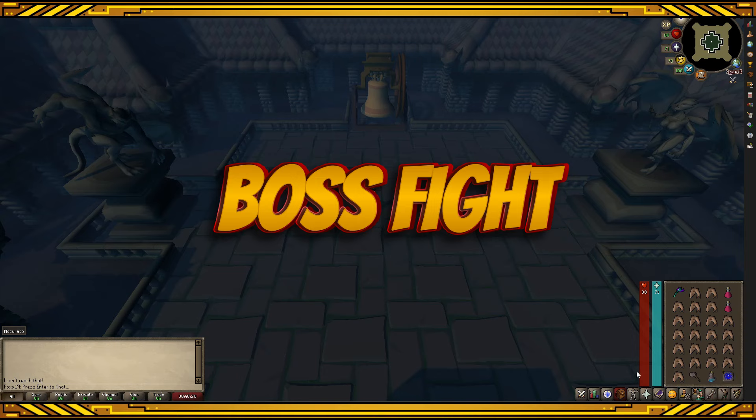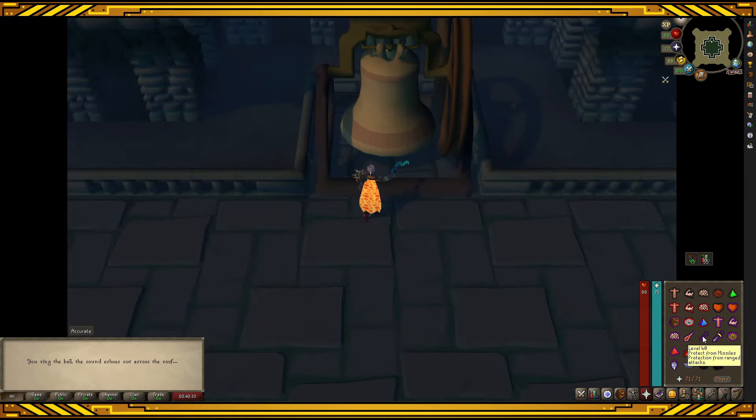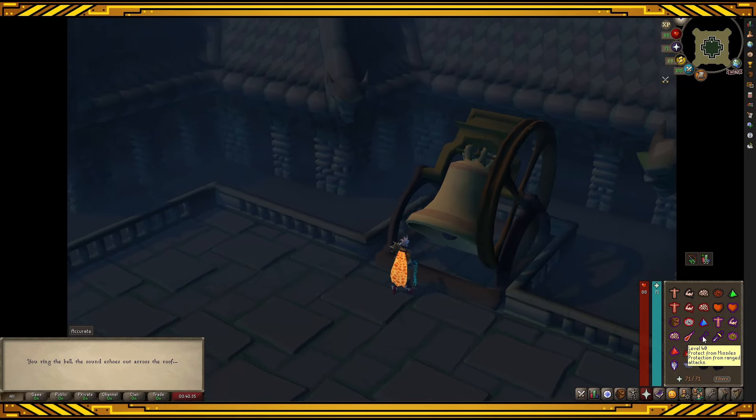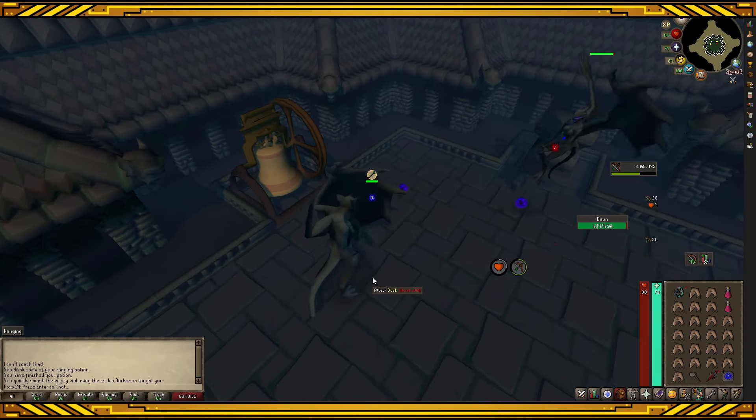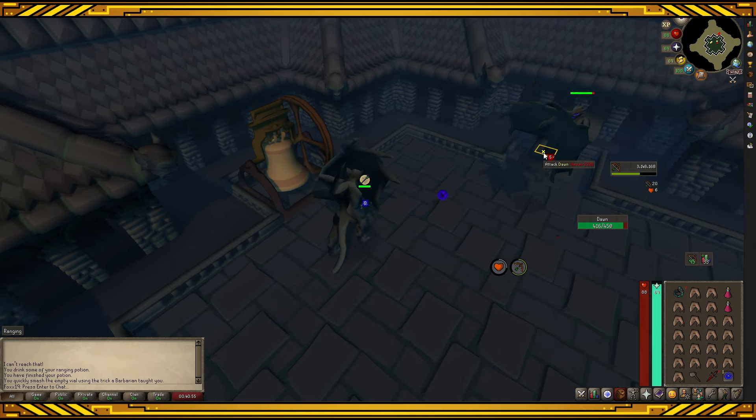Boss fight. When you enter, make sure to drink a dose of your ranging potion, turn on protect from range, then click the bell. If it's your first 3 times, you'll have to watch the animation. Start attacking Dawn. I always try to stand directly under Dusk to keep him from being able to hit me as much as I can.